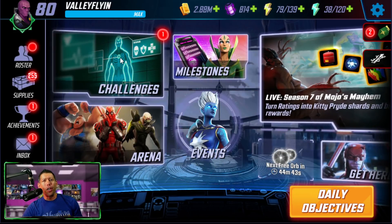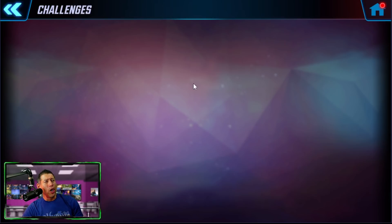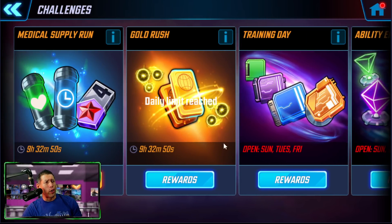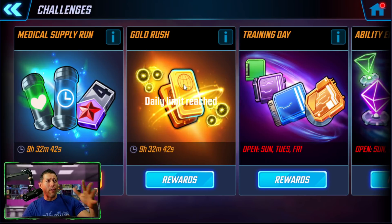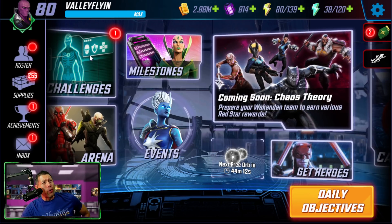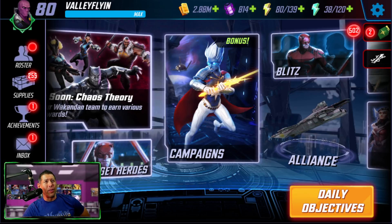As for your challenges, you can do these every day — they unlock at level 8. You get three finishes per day for whatever challenge is open. Training challenges are open Sundays, Tuesdays, and Fridays, and everything is open on Sundays. You get unlimited attempts, so use as many attempts as possible to get the maximum star level. It's very important to three-star these challenges and three-star these campaigns as early as possible — it's going to help you with your farming down the line.